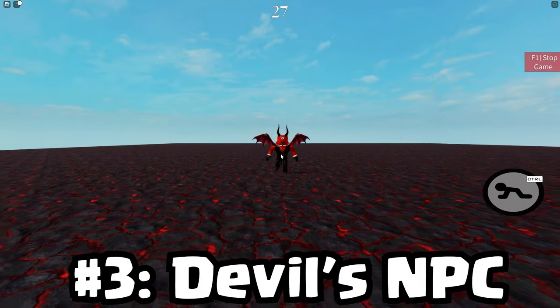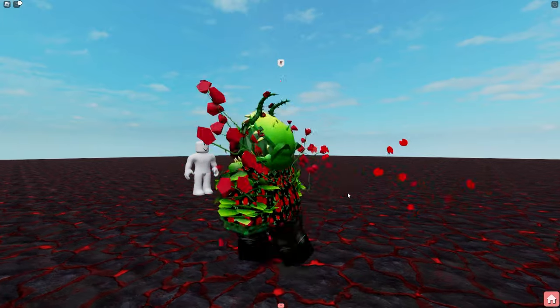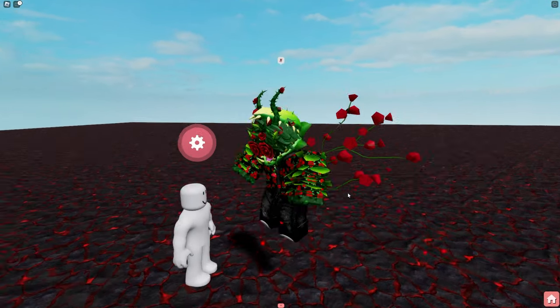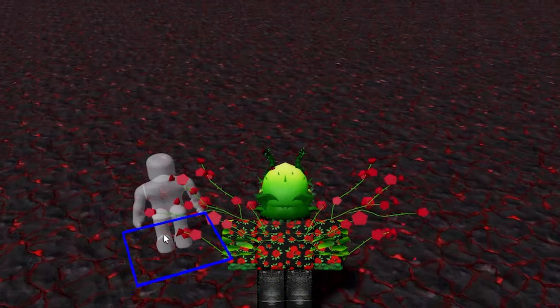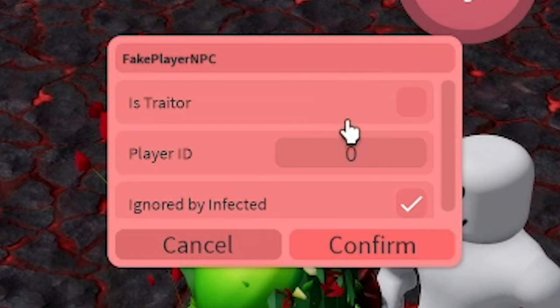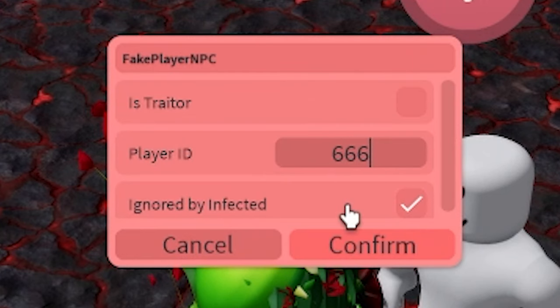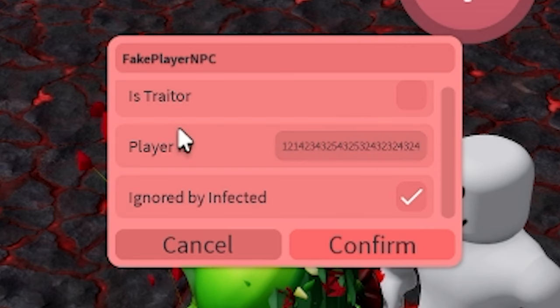Number three: the Devil's NPC. Unlike the other methods shown in this video, this one really has no beneficial purpose at all. It's just simply a bad thing — a bug. Take a traitor NPC and place it down anywhere in your game. Then in the settings menu, set the ID to 666, or any ID you want, as long as the ID isn't valid.